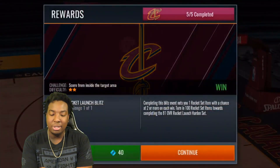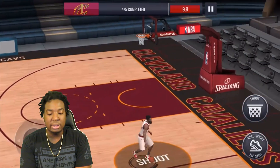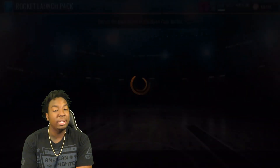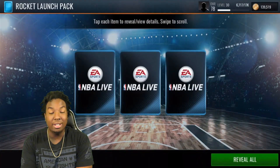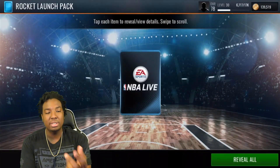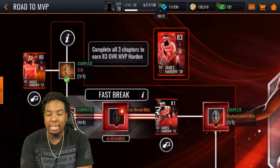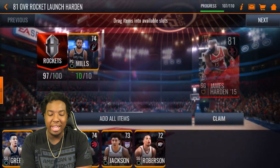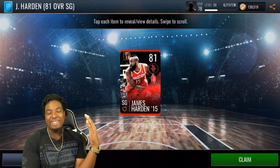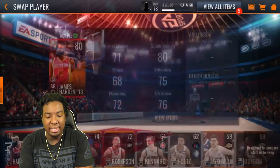This event is very easy - you need to be grinding this out because these are elite players you can get for free, so always take advantage of things like this. I'm also trying to figure out how to sell elite players and I'll make a video once I figure that out. Look at that - first pack we get three collectibles. Out of the Rocket Launch Blitz you're guaranteed one to three tokens - that's the second time I pulled three. Let's add these tokens to the set and claim our free 81 overall James Harden, no money spent!